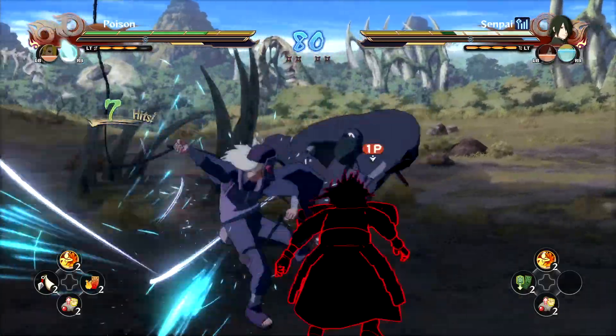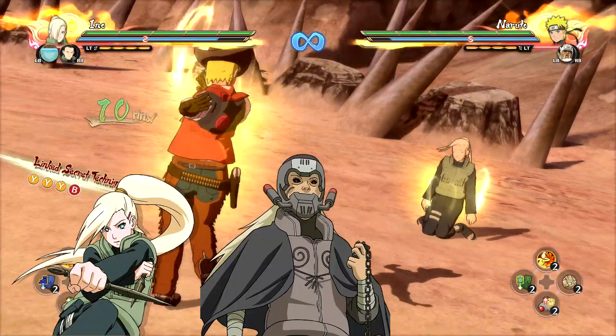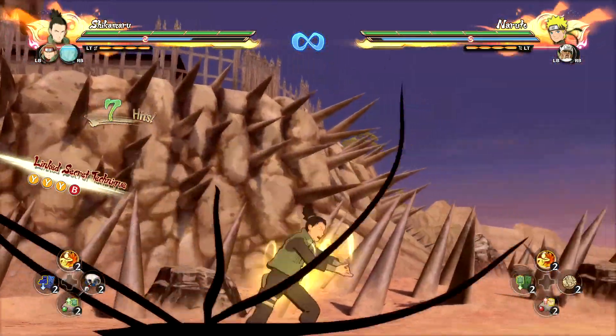Another amazing feature they've brought back is the ability to ninja move out of combos into grabs, making characters such as Ino, Hanzo, and a live Hashirama have more fun with extended combo opportunities since they can all convert into their grabs.